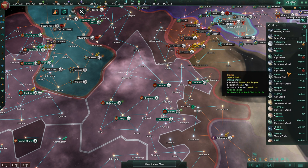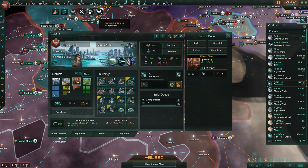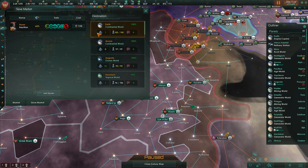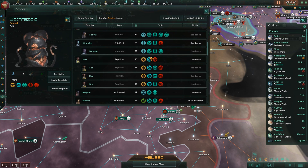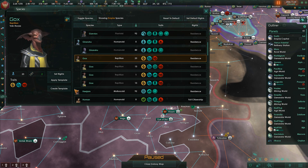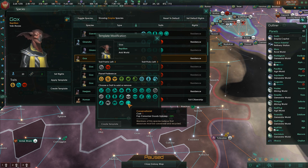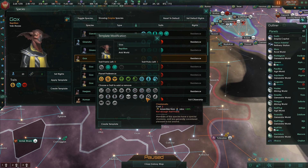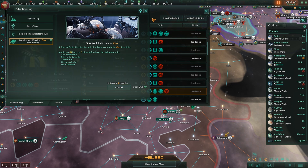We cannot wait, because we're going to have massive surpluses in both of our core categories. We also have over 700 influence, so we are in good shape to do lots of fun stuff in the endgame. We have lots of Gox, so let's create a template for them. We're going to leave Slow Breeders - I don't mind the fact that they're Slow Breeders. Let's do Conservationist and Communal; that's probably going to be a pretty good theme. I want to have more room for POPs. Let's apply this template across the board.